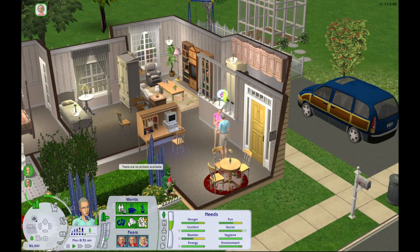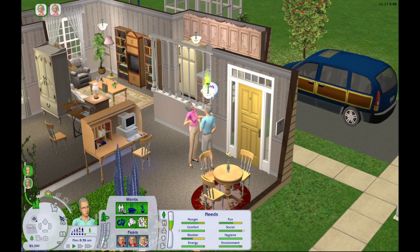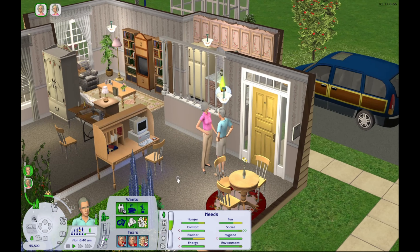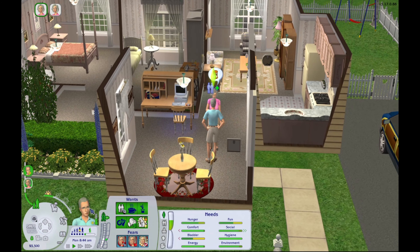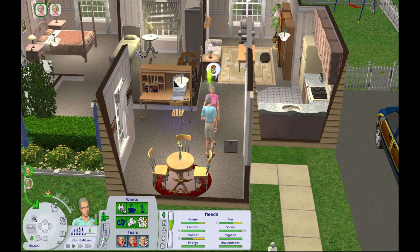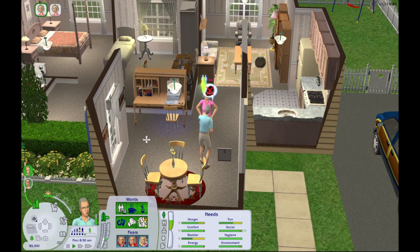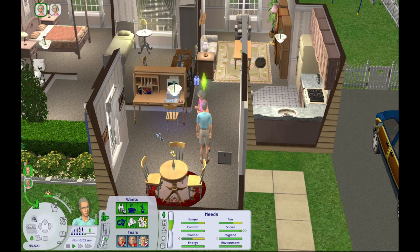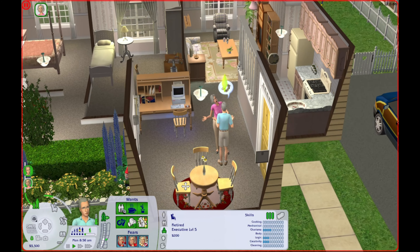I do want them to adopt a child because we do have this spare bedroom, and plus there's just not a whole lot to do with them. Neither of them have jobs or anything like that. I'm thinking of having Coral maybe start a business, but before we do that we'll have them adopt a child. I guess this was Mary Sue's old bedroom. They're not getting along over here — I don't know what's going on.